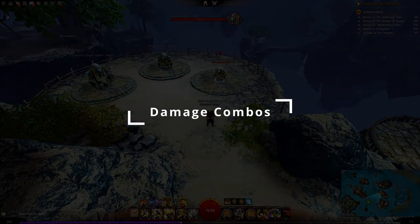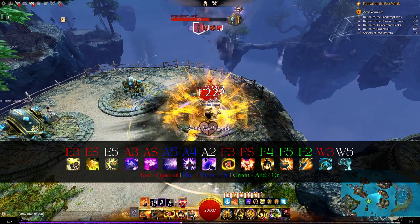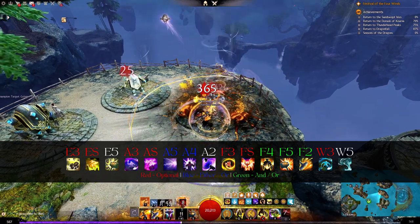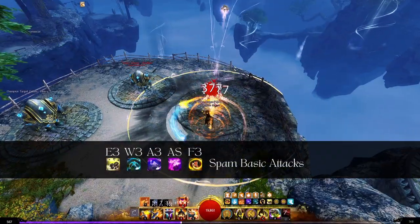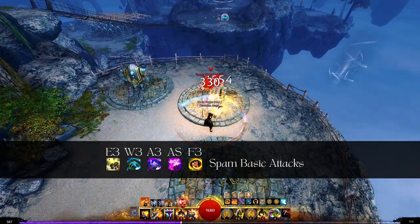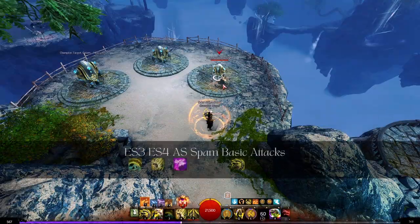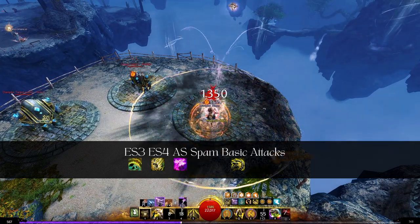Now let's dive into some basic damage combos for Hammer Catalyst. Earth 5 into air 5 or 4, air 2, fire 4, and/or fire 5 and/or fire 2 into water 5. Auto attacking with your hammer 3s active is a great source of sustained damage, especially when paired with the quickness from your air sphere. Earth Shield 3, Earth Shield 4, air sphere, and spam Earth Shield basic attacks.